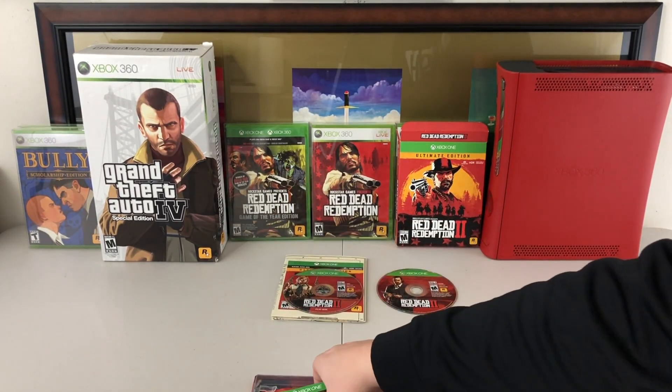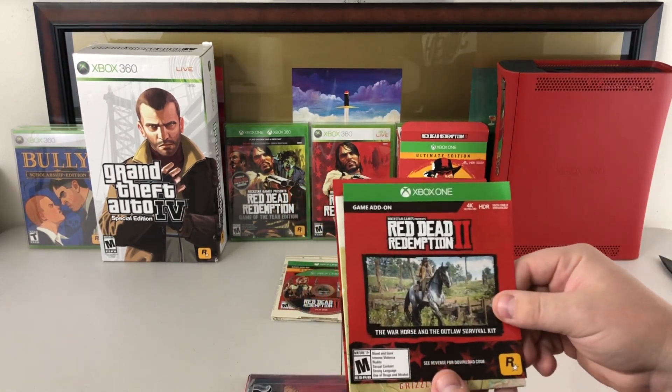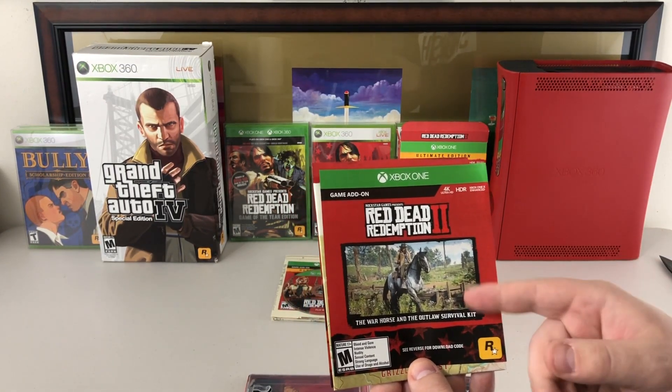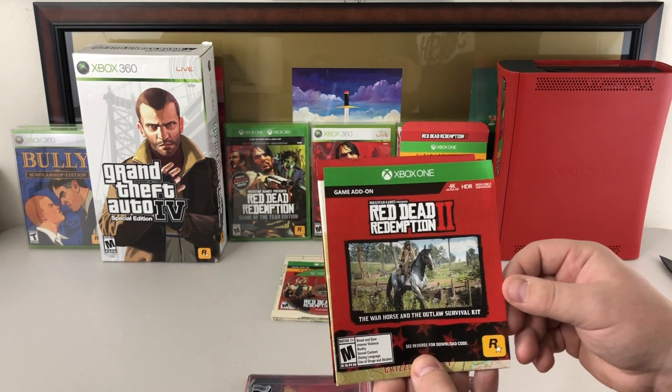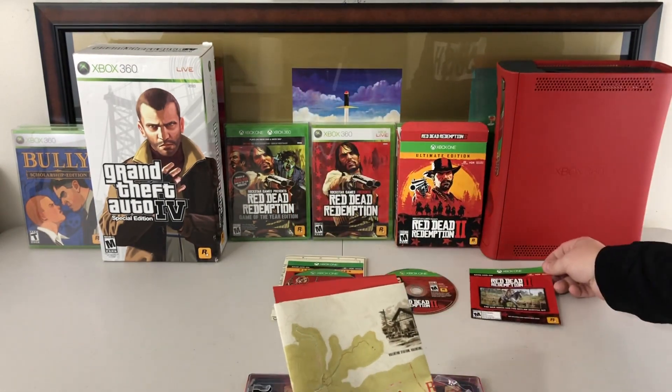Off to the side, we do have quite a bit more papers inside here. We do have another game add-on for DLC — I believe this was possibly one of the pre-order ones. I've seen this with the regular edition as well: the War Horse and the Outlaw Survival Kit. So you do have some more DLC right there.